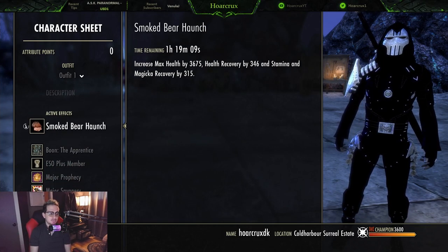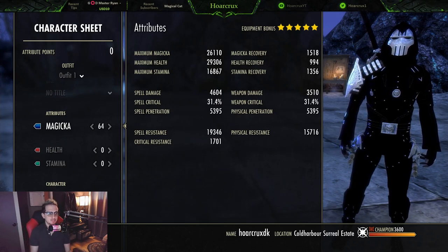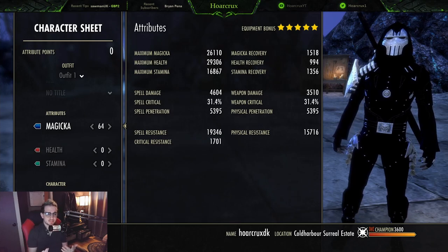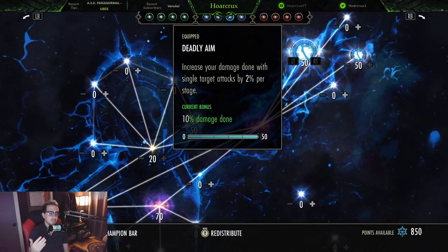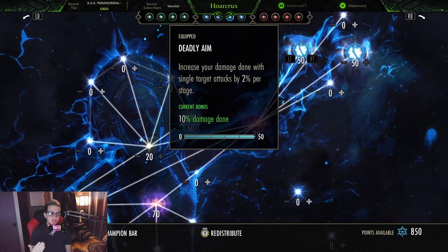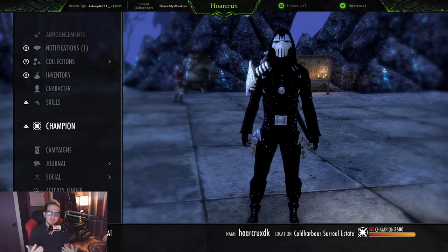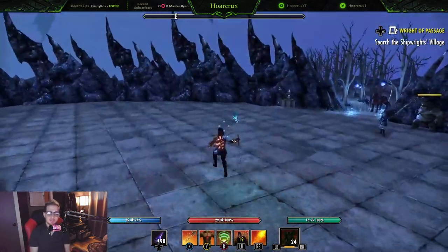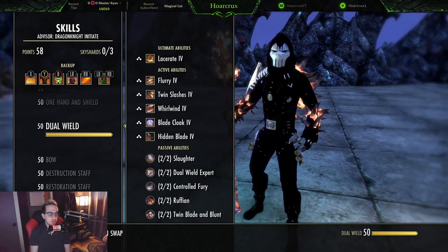If you guys are interested in seeing this build, I can leave a link in the description. Maybe I'll put a private video for my members or a community post letting you know what I'm running. The stats do seem really low, but we got up to about 6,900 spell damage and it can go up to 7,500, which buffs all your healing across the board. Champion point-wise, things like Deadly Aim and Master's Arms are also going to buffer your executes. But honestly, there are just not enough skill slots to put everything I want on this build.